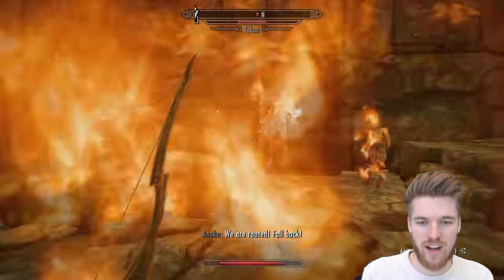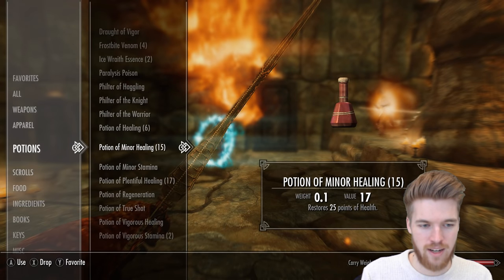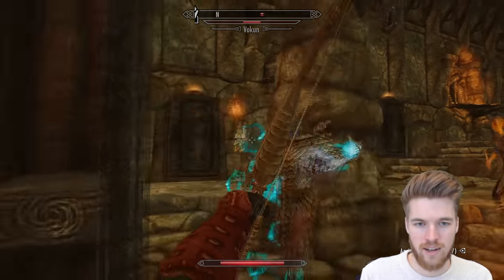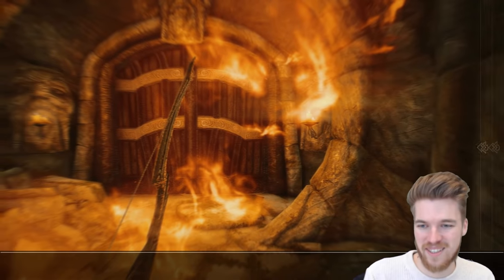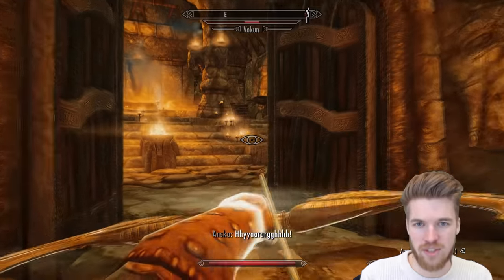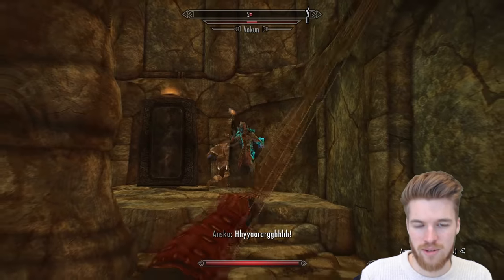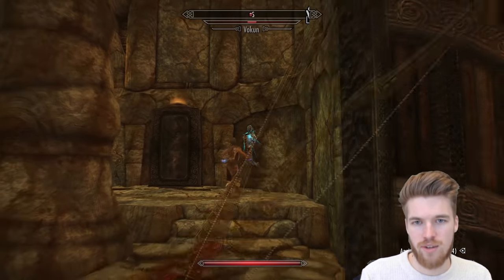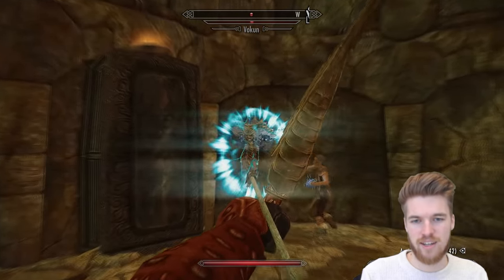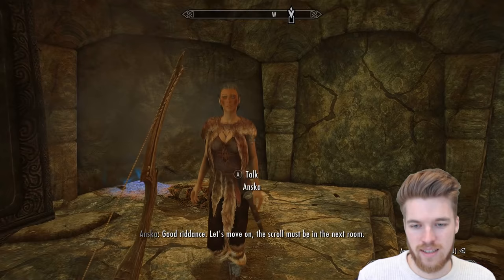Anska ran out of fire magic and is now resorting to using her dagger. I quickly run away to use a healing potion before I get wrecked. He's using Alteration to increase his armor, and he had a Conjuration spell in his hand too. I finish him off — got the kill cam. Good riddance.